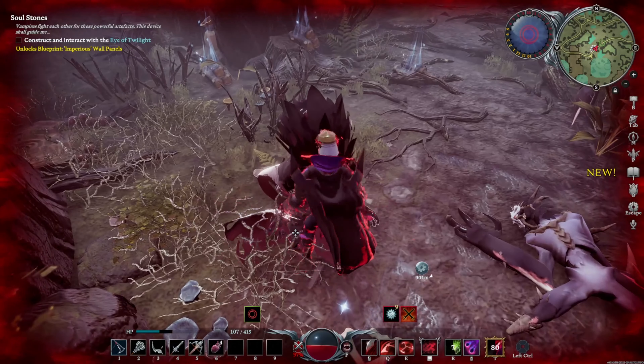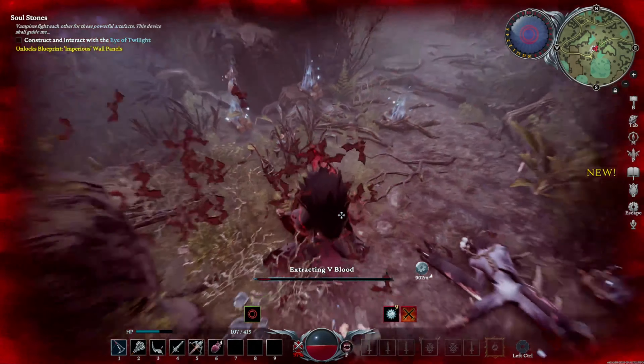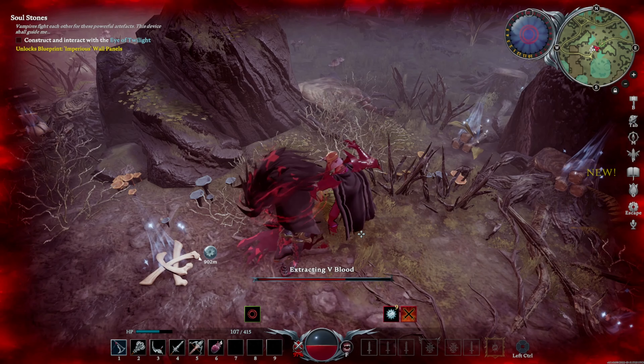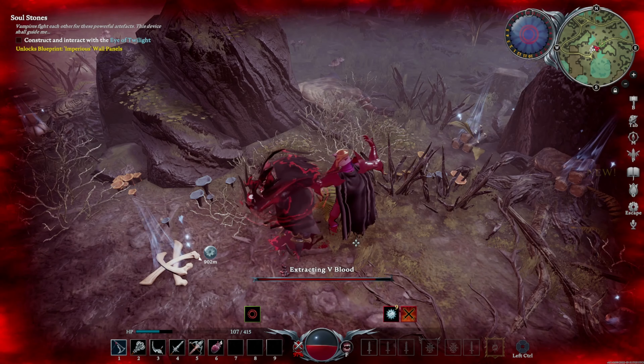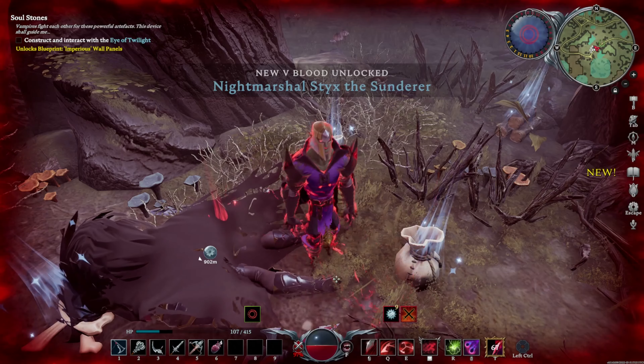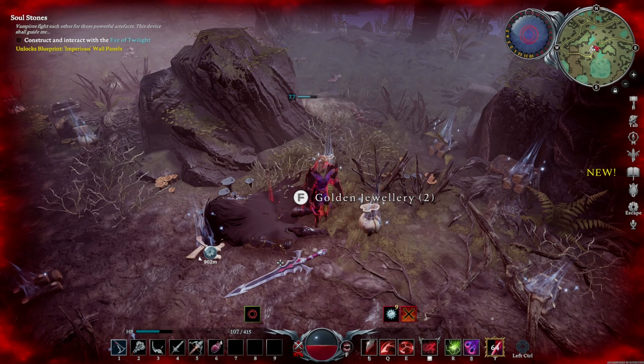He's down. Now that we've taken down Knight Marshal Sticks, let's suck his blood and get the ultimate ability — Bat Form. This ability is premium, especially in PvP. Anyhow, have a good one. Stay awesome.